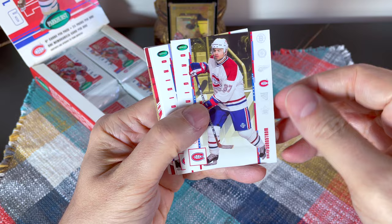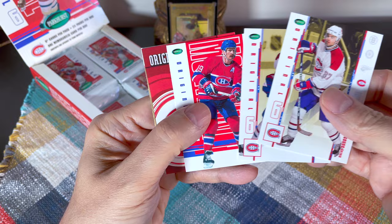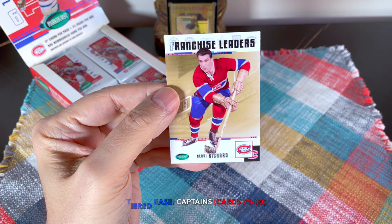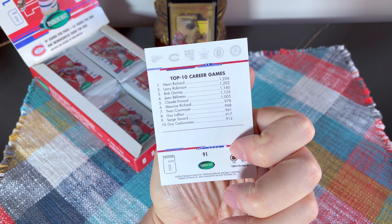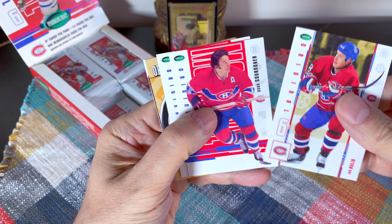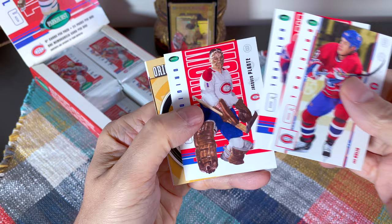Sundstrom — this is going to be amazing. Dandenault — really hard to read, I must say. Of course that's Larry Robinson, and here's a Butch Bouchard — that's a Captain's card. And a Franchise Leaders of Henri Richard — it actually has the top career games, with Henri Richard at the top. He did overlap with his brother in the '50s; I think 1960 was Maurice Richard's last year.